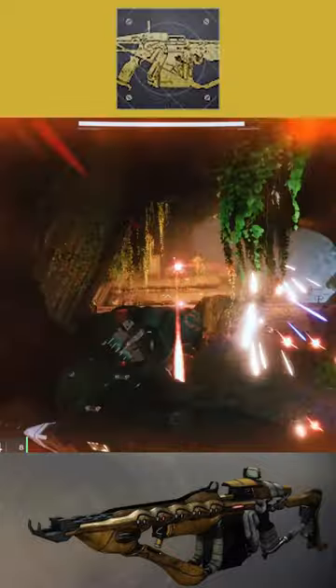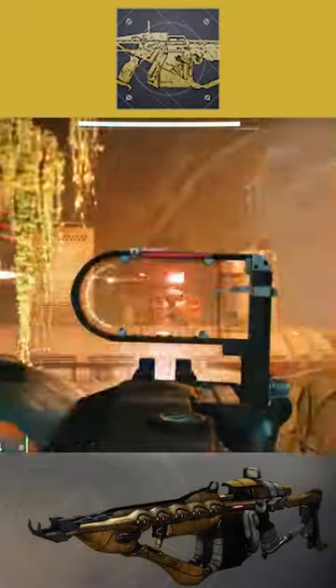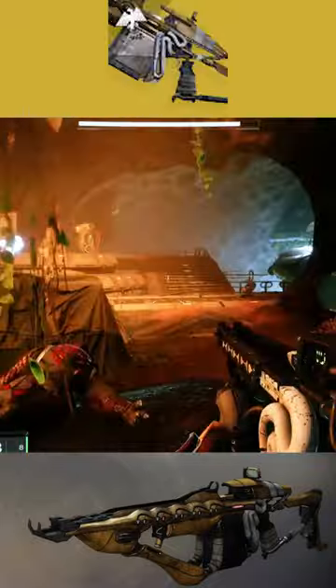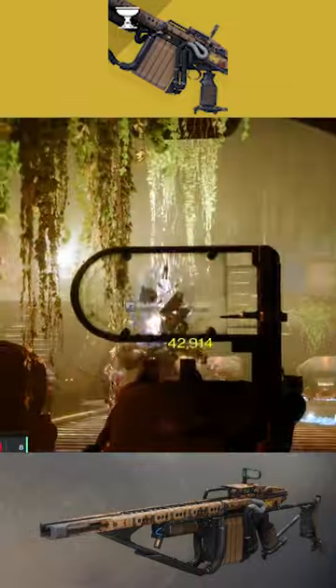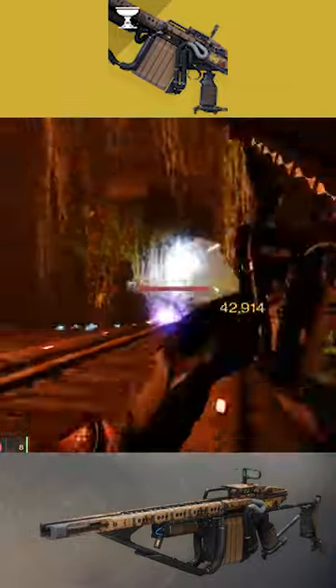The catalyst for this weapon will increase your magazine, handling, and grant the perk Genesis. Breaking a shield with this weapon fills the magazine from reserve. Energy weapons regenerate ammo on hit when matching the damage type of the shield.